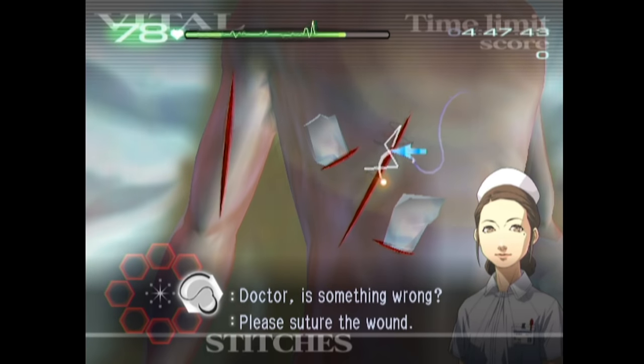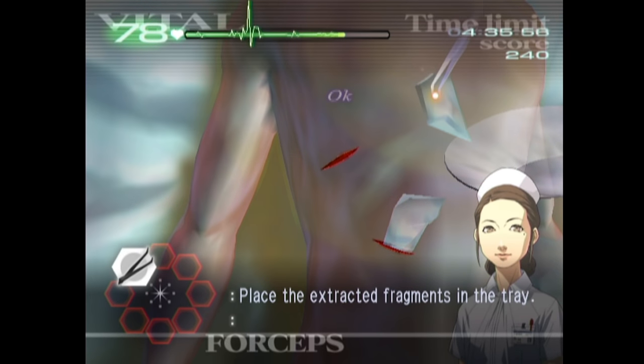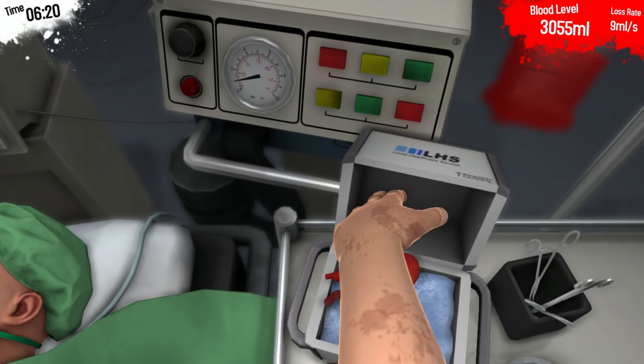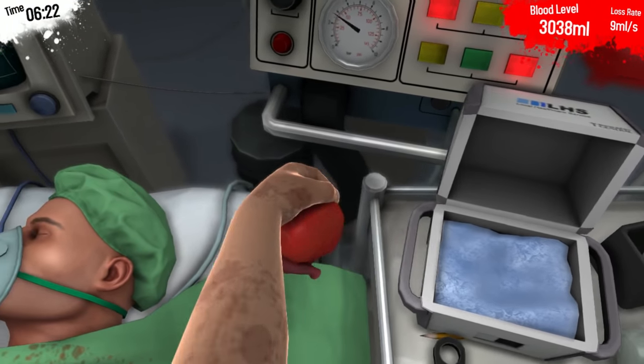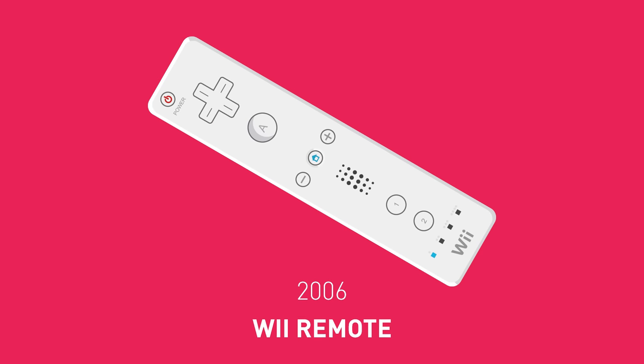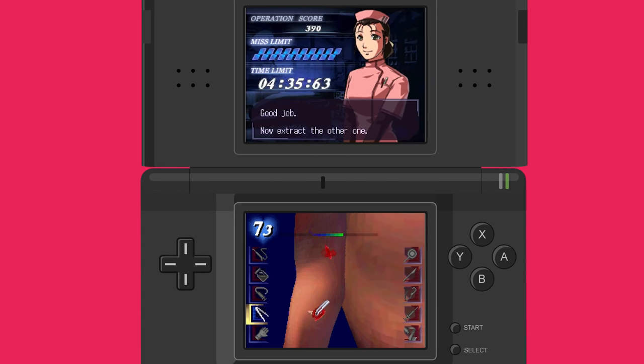So if you took a game like Trauma Center, which is about quickly making precise incisions in your patient, and tried to play it on an Xbox, you'd probably end up with a game that looks more like the clumsy, bumbling Surgeon Simulator. Trauma Center is better left on the Wii with its motion-sensing remote, or the DS with its touchscreen. And because of these unique input methods, these consoles are stuffed with innovative games that simply wouldn't be possible on a controller.